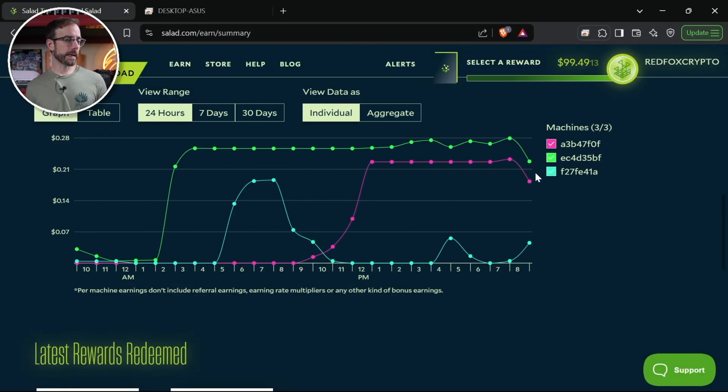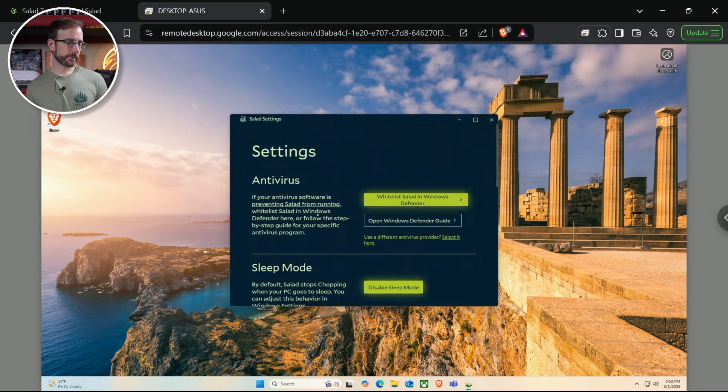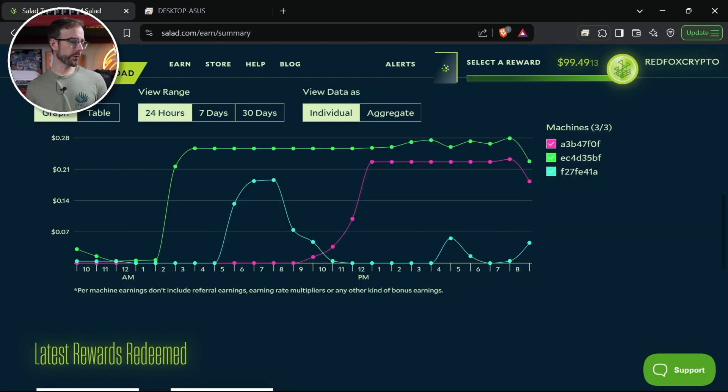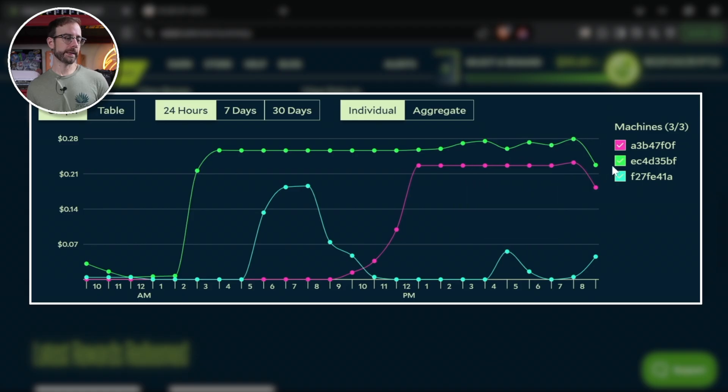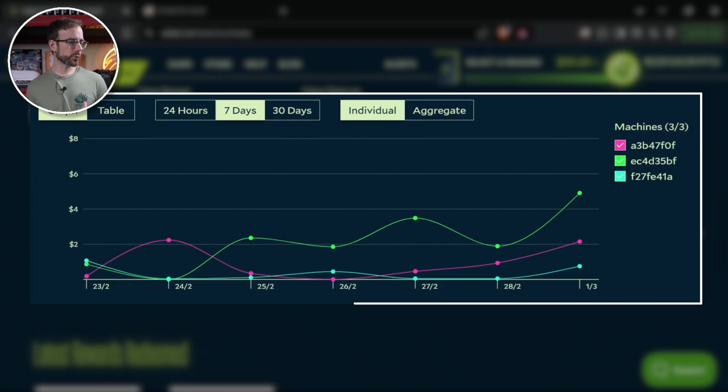I also have the 3090, which is actively running a job paying between 9 cents and up to 21 cents per hour — that's the machine ending in 0F shown in pink-purple. Both have been doing incredibly well. The 4070 Ti Super machine shown in blue just has no demand and hasn't been doing well. Looking at the last seven days, there's been a clear upswing in demand for both the 3090 and 4090.